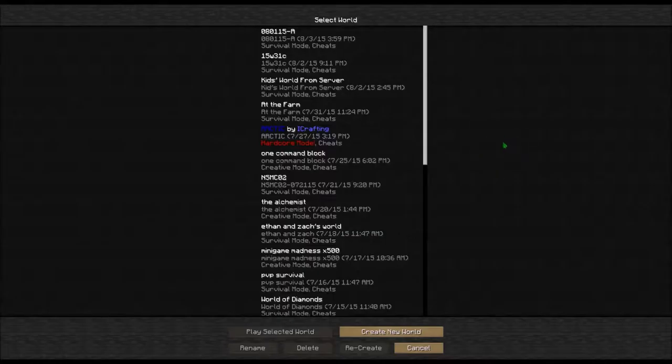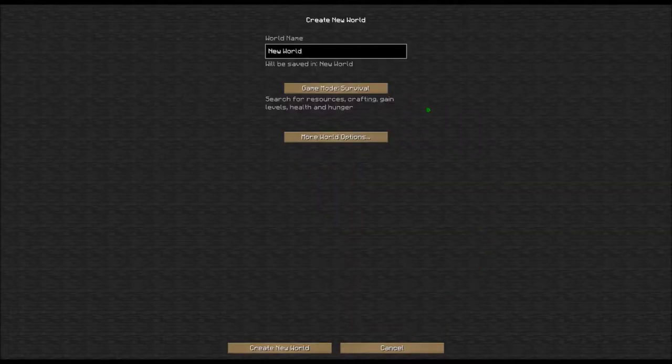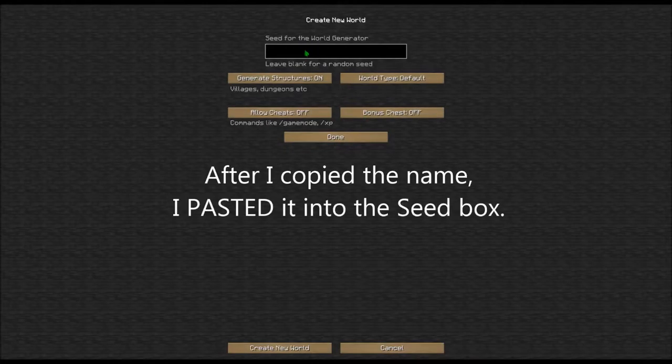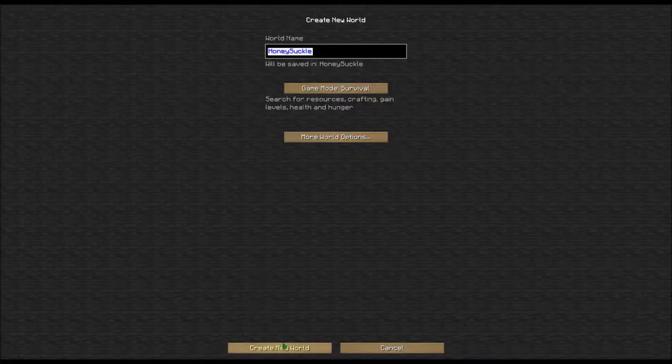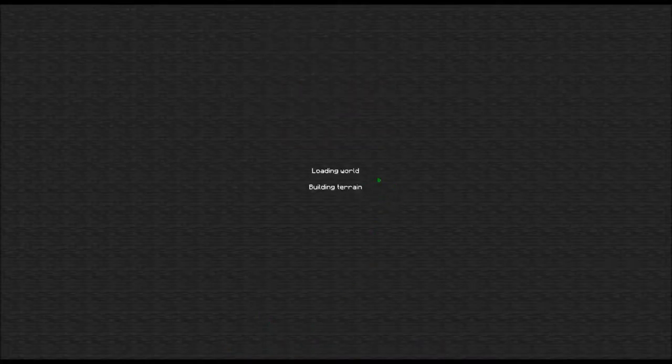I've been enjoying her videos and they are just plain old survival in a new world. The first thing I'm going to do is create that new world and name it the same way that she named the seed, which is 'Honeysuckle' without a space. I'll copy that, select it all, copy it, leave it in survival, go to more world options, and type that into the seed area because that's what generates the correct world. I'll turn on cheats and the bonus chest just as she did, then create the new world.